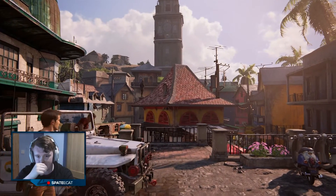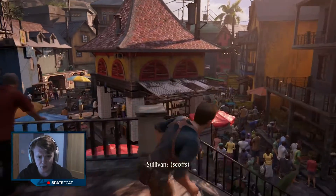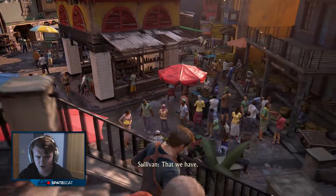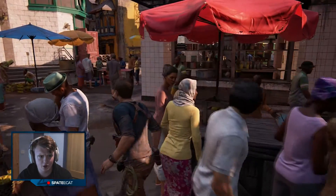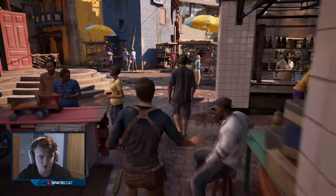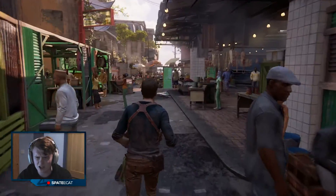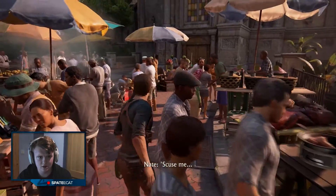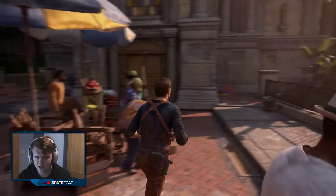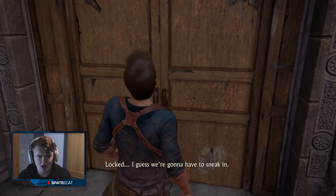We're down in the city now and there's our tower. You really think all that treasure is going to be sitting in the middle of a market? Probably not — we've seen crazy before. Let's venture on down through this little marketplace. We're looking for a tower — that could be a church. I feel like I'm being watched. It's got a bell on it. I think this is the tower. It's locked — we're gonna have to sneak in.